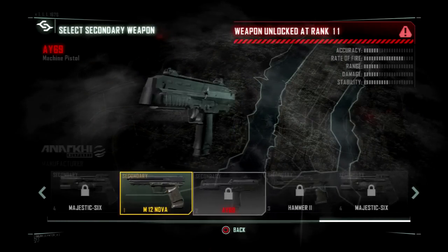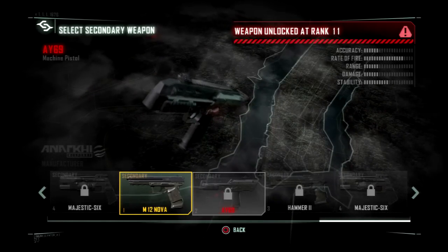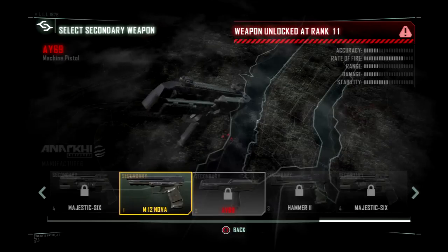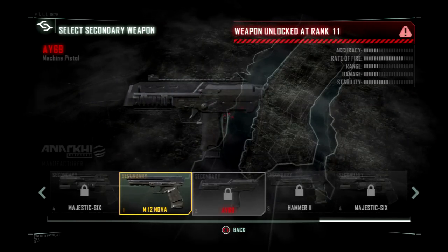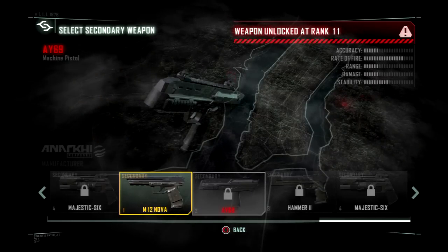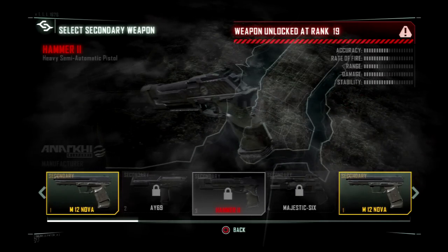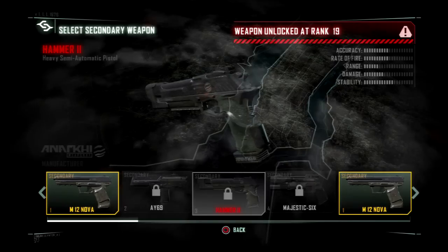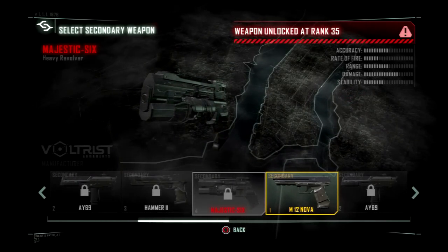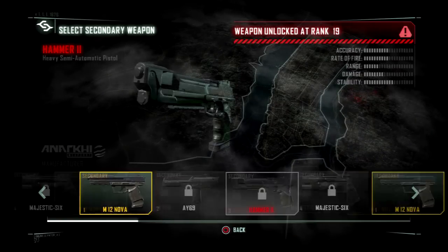Primaries: M-12 Nova, the AY-69 Machine Pistol. I don't understand a few things — there's no barrel on this thing. Where the hell do the bullets come out of? The Hammer 2 — I've got Rank 19. And the Majestic 6 heavy revolver. There's no barrel on these — none of them. Even if it has a barrel, it's blocked.